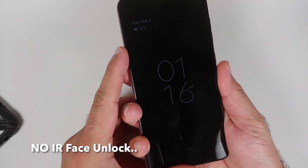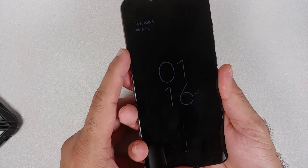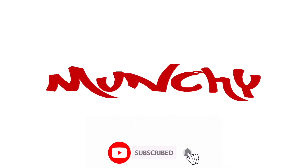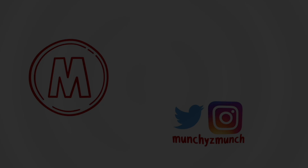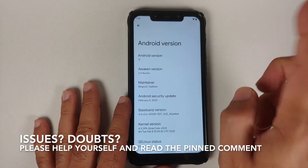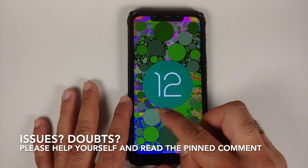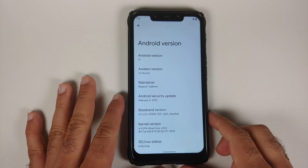AwakeOS 2.4 official build for the Poco F1 is now available and we might just have a perfect Pixel 6 ROM. Hey peeps, what's up, Manchi here back with another video. We have AwakeOS official build version 2.4, which is based on Android 12, available for the Poco F1. Videos on the previous builds and how to install this are linked in the description.